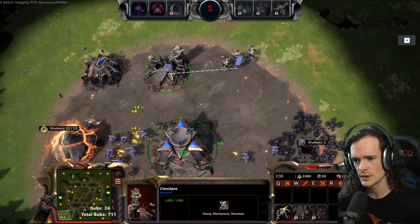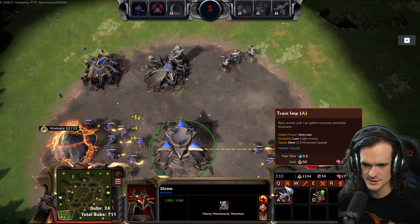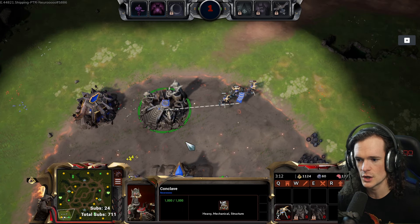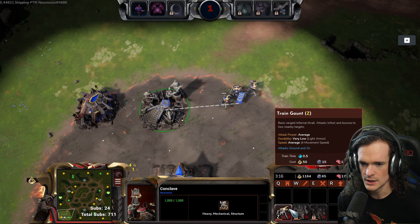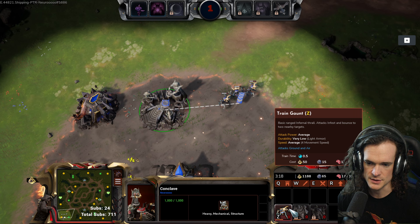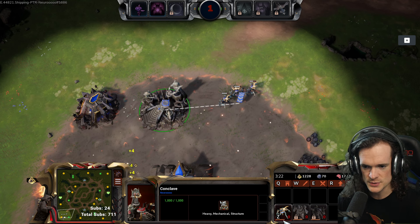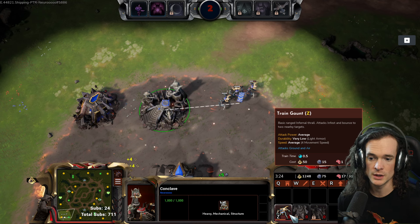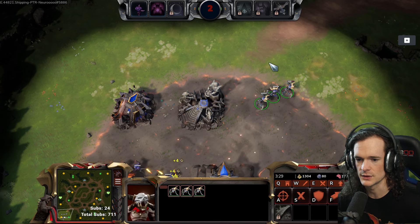Similar to other Infernal structures, you can bank up to three instances of Gaunt production on each Conclave. So you can see this one here, we have zero available. These also cost one food as a note. This is charging up, and once we have a full bar, we will have one Gaunt available. Then it will continue to charge up to three and then stop developing after that.